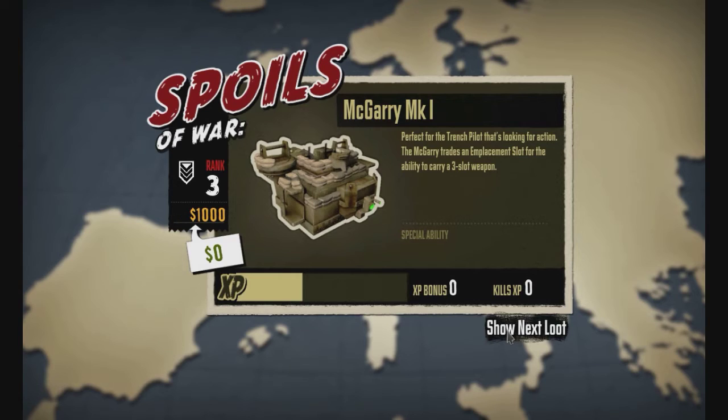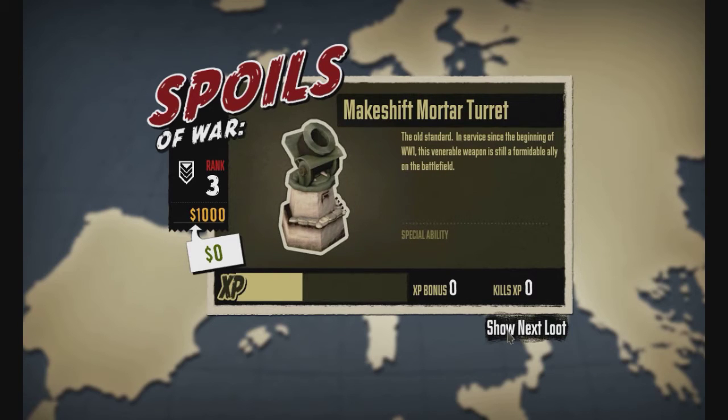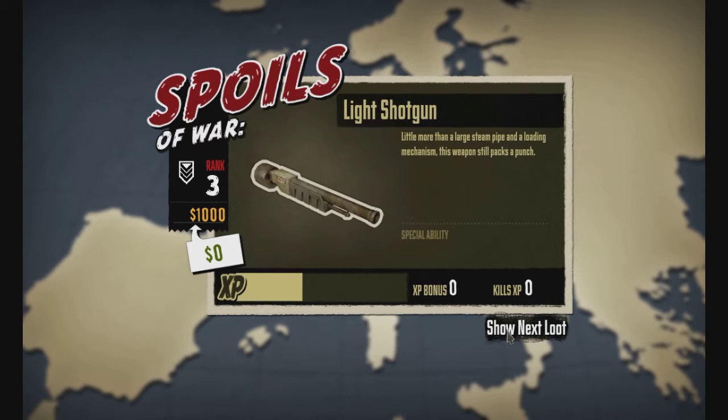Well played. An emplacement slot for the ability to carry a three-slot weapon — so a big gun, or a BFG. And then the next one is the light artillery cannon. And then a mortar turret — that's our fourth emplacement. Sniper cannon. I got the AU-70, the Jackhammer. Fully automatic shotgun. And then a Woodruff Mark II mobile trench.